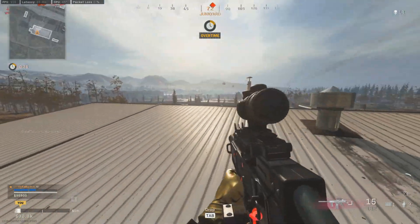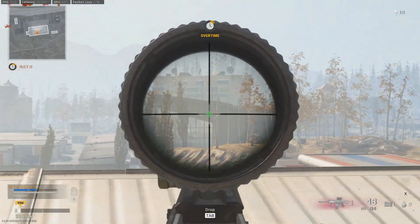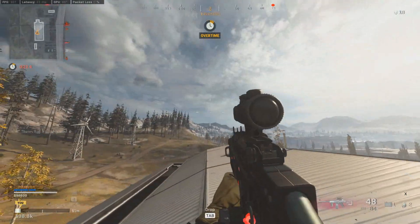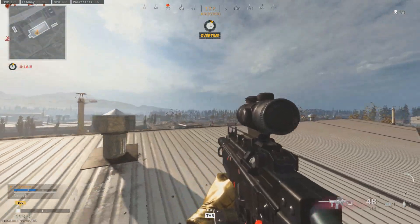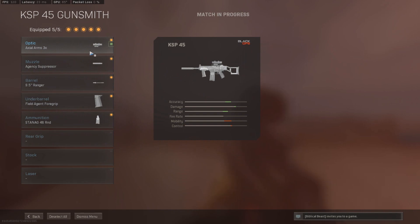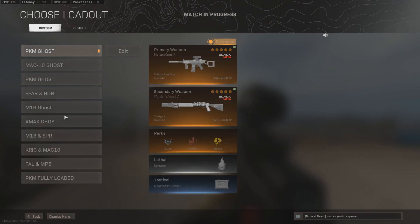Look how quickly I broke this guy out of the sky — that's why this gun is so good. It's a burst SMG, which is a unique combination. Test it out and let me know what you think in the comments. This is my medium-to-far range class setup for this gun. I hope you guys enjoyed this short video and have a beautiful day — take care!